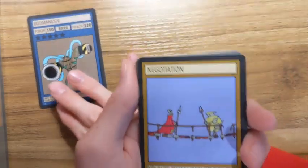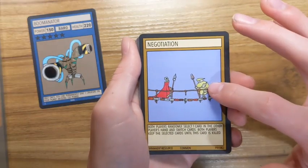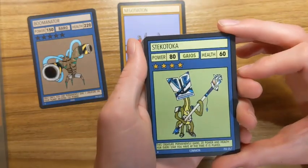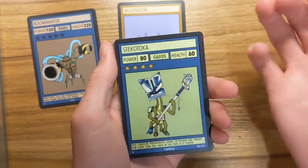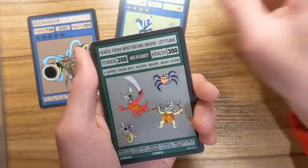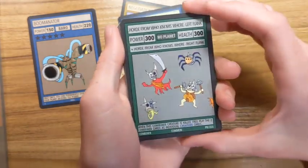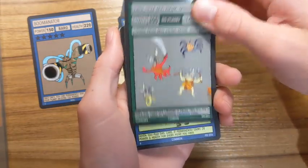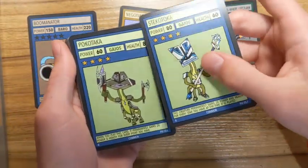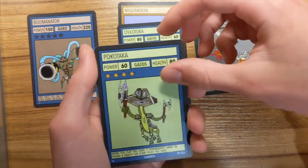Next we have Negotiation — really cool artwork, it's from the Cindian starter deck. I think that's a Skelecrow. Next we have Stekataka — I really like how you say his name and I really like his artwork too, he has this cool staff. We got one part of the Horde from who knows where — Left Flank — I really like this card too, it's a pretty powerful card. Next we got Pokotaka, another one of the Otaka archetype. He kind of looks like a potato.